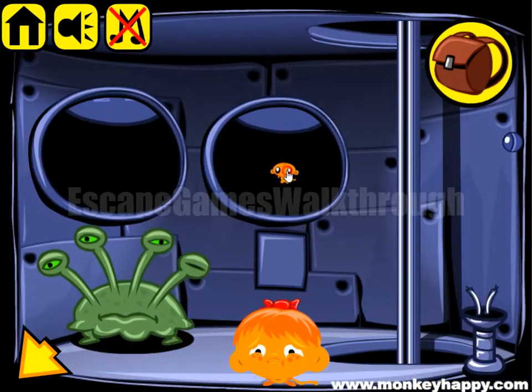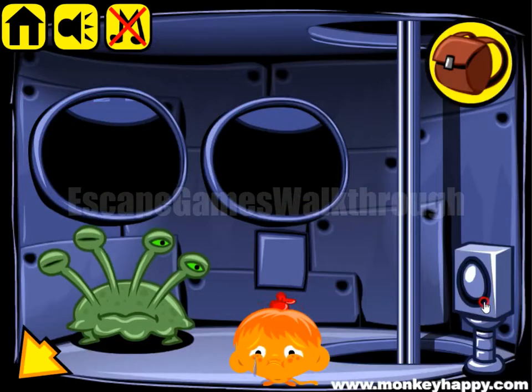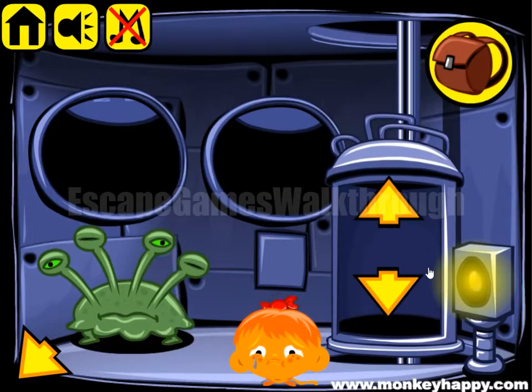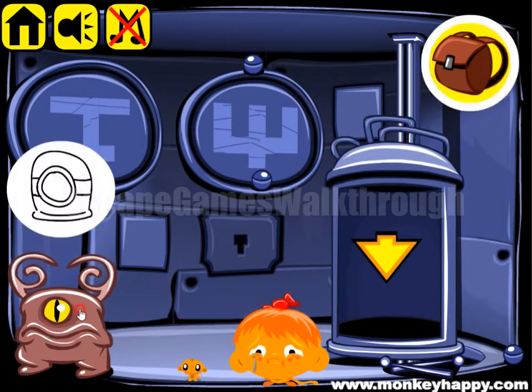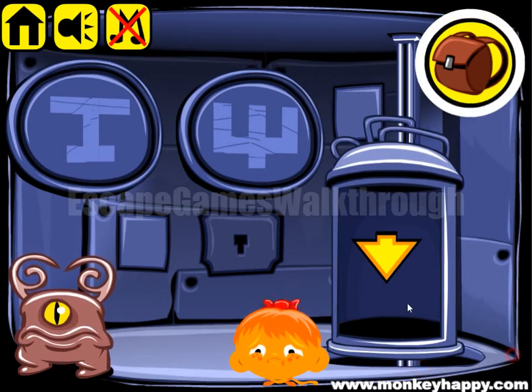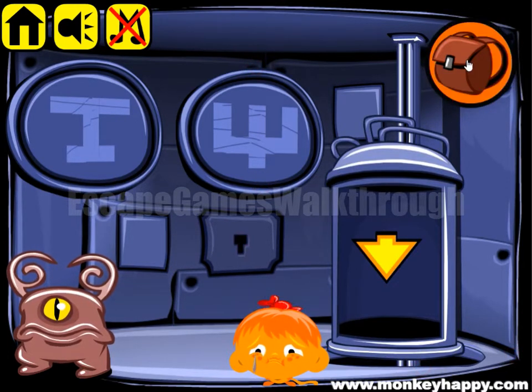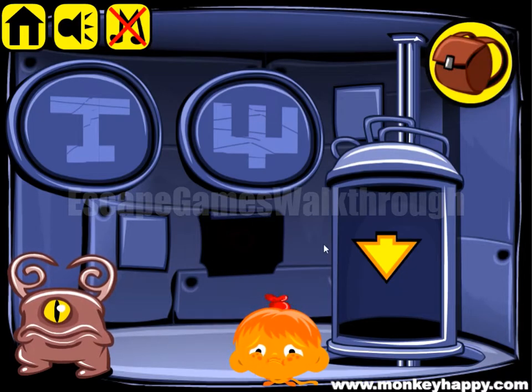So here we have another ball. We have a control panel, so we can put it here and go for the elevator. Now let's go up. Take pistols. This wants a helmet. Here's a lock with a key, and we already have this key. So we've got a ball.